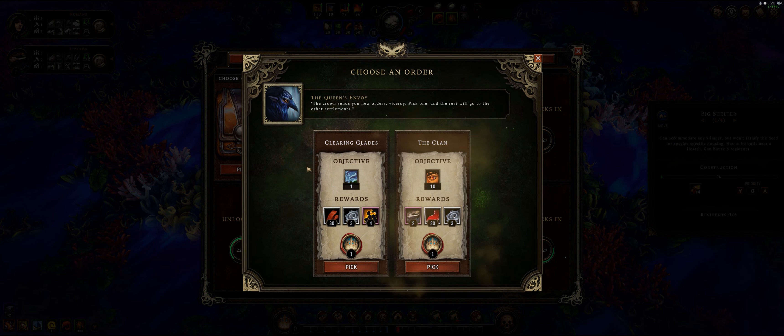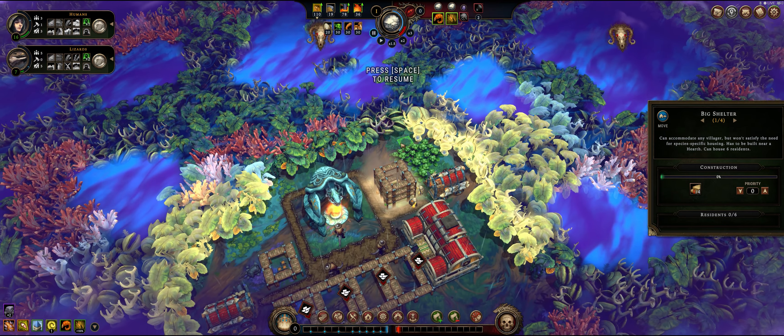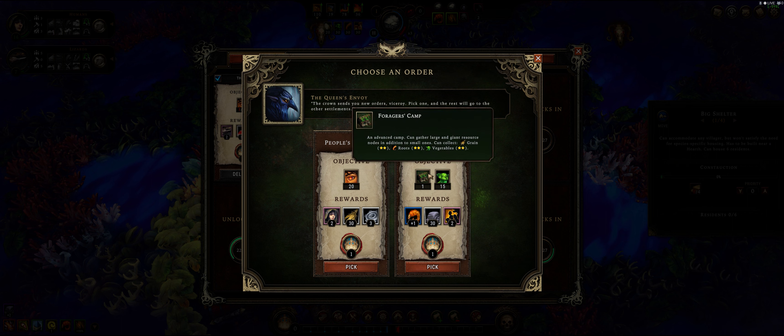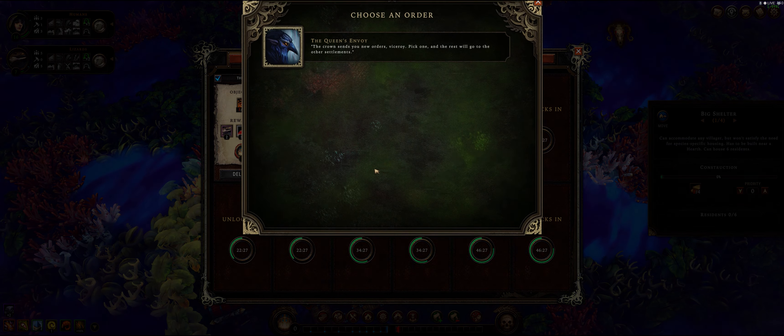And these are the orders. Clearing glades and the clan - so these are the objectives. We need 10 resolve for lizards for more than 30 seconds. We're currently at seven and it is increasing, so this will give us two lizards, a pack of meat, and parts - parts are needed to upgrade things. This one: complete any one glade event. So if we dig into the woods and unlock a glade or go into a dangerous glade, that will give us the bonus. I'm going to do this because it seems a little bit easier. Let's pick another one - humans 20 or above resolve. This will give us more humans, which we do need. This will also give us two newcomers.